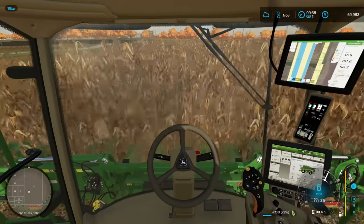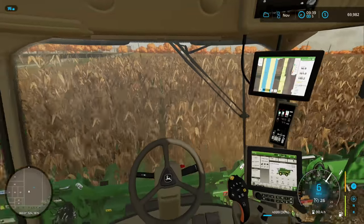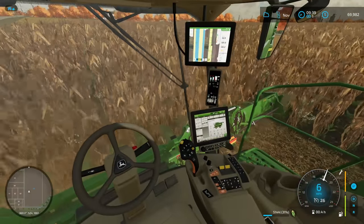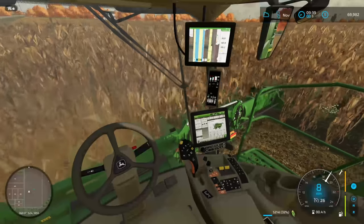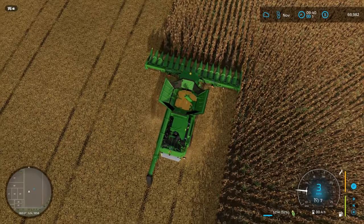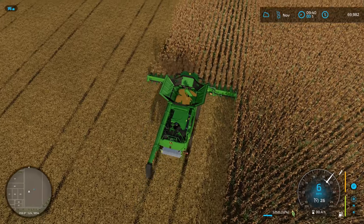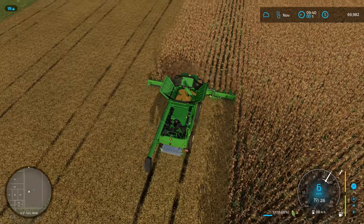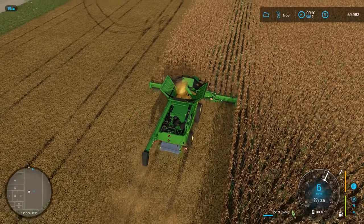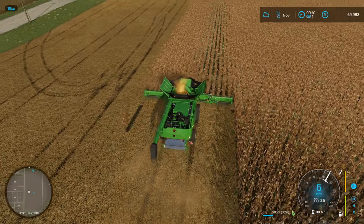Let's look at the inside of this cab — oh my gosh, this is the kind of cab that has GPS and everything on it, that is super cool. I don't know if GPS is actually incorporated into the game as a functionality — leave a comment down below and let me know. This harvester is definitely equipped with it, but I'm not sure it's actually a working feature in the game.